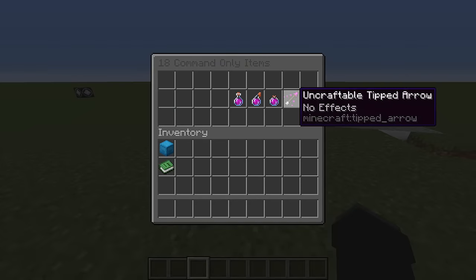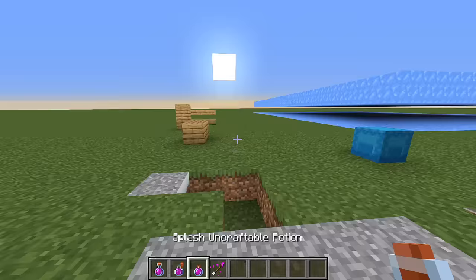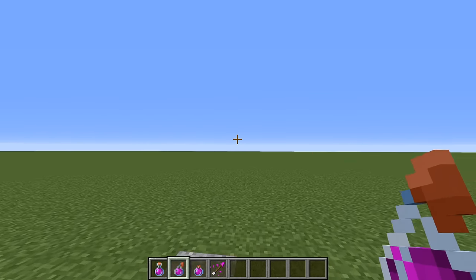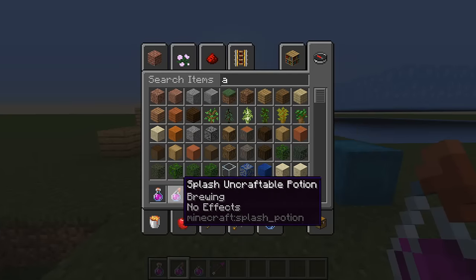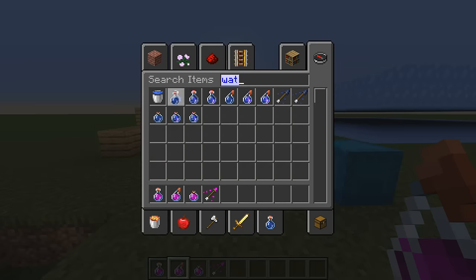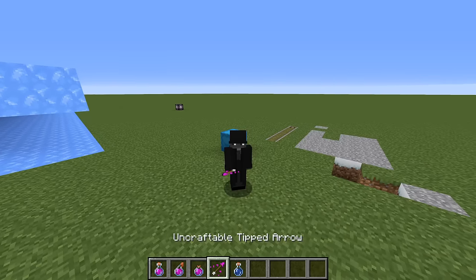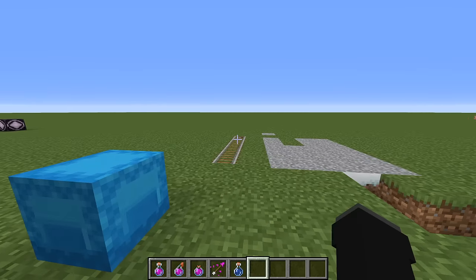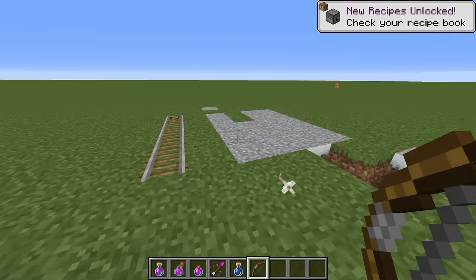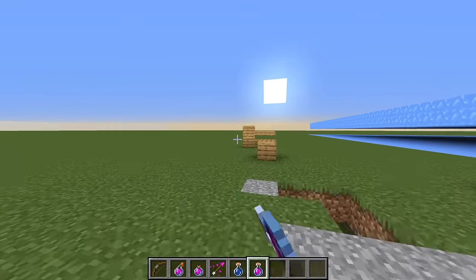Next we have the four uncraftable items. These are versions of potion items that have no effect — an uncraftable potion, an uncraftable splash potion, an uncraftable lingering potion, and an uncraftable tipped arrow. A splash potion might normally have a poison effect, but these have no effect at all. You would say a water bottle also has no effect, but for some reason an uncraftable potion variant exists alongside splash, lingering, and tipped arrow versions. If you shoot the tipped arrow, it's just a normal arrow that splashes on the ground and makes purple smoke — no effects whatsoever.